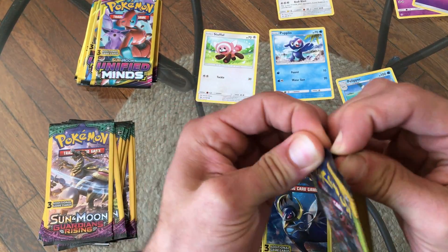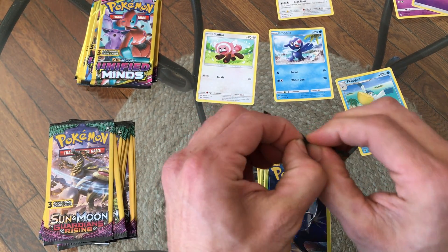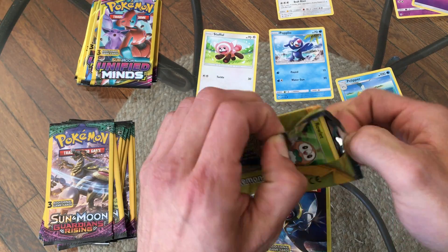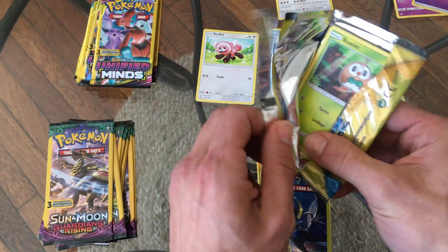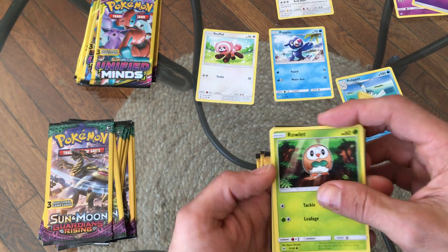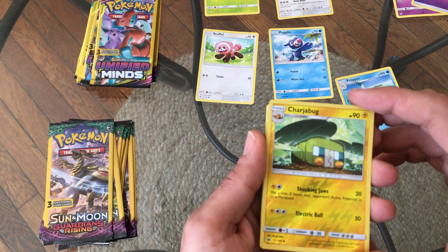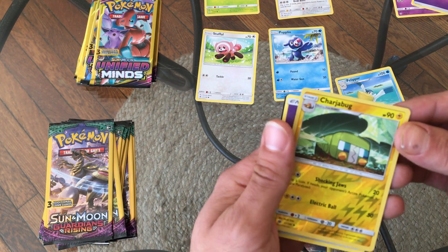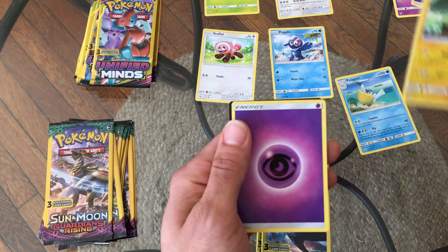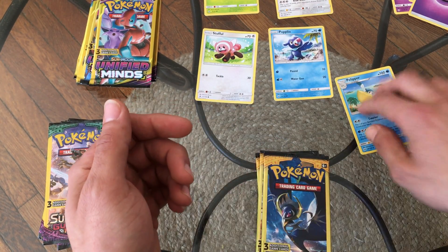On to the next one. Again guys, these were like a buck so you don't expect to pull any super rares or ultra rares, but it's all about the fun. We got a Rowlet — oh we got a reverse holo Charjabug! I totally butchered that but I like how it's reverse holo and it's nice. And boom — Drowzee's got some more Psychic Energy to do some damage with his Psychic Boom.